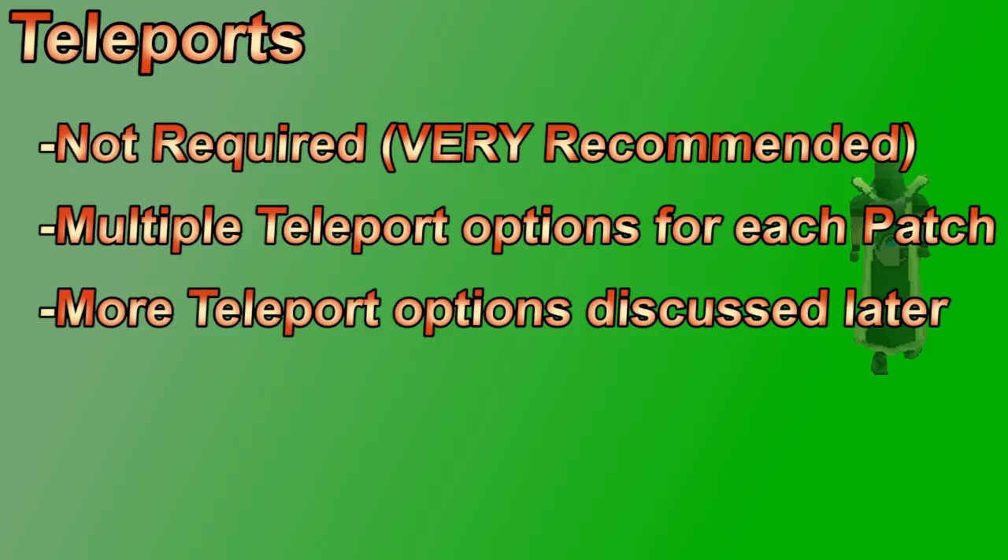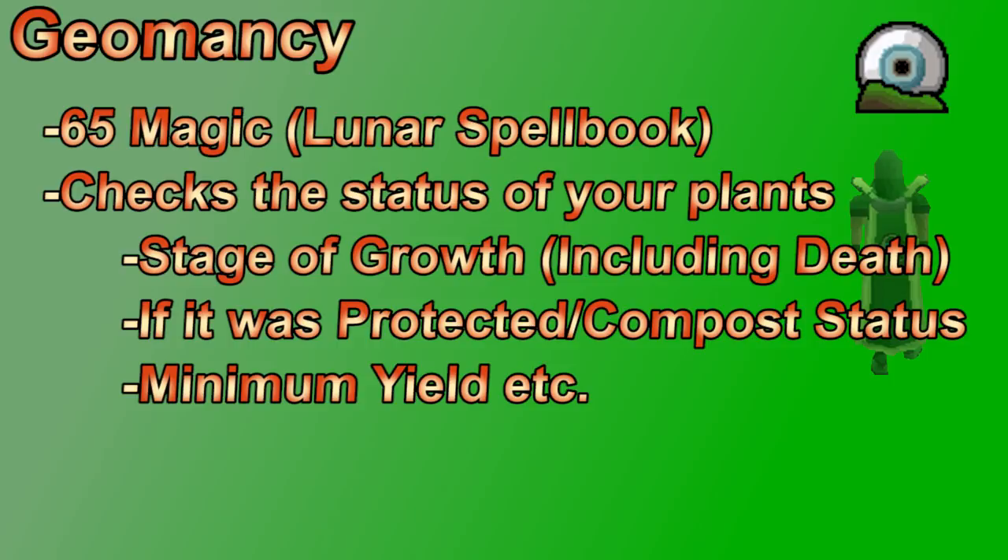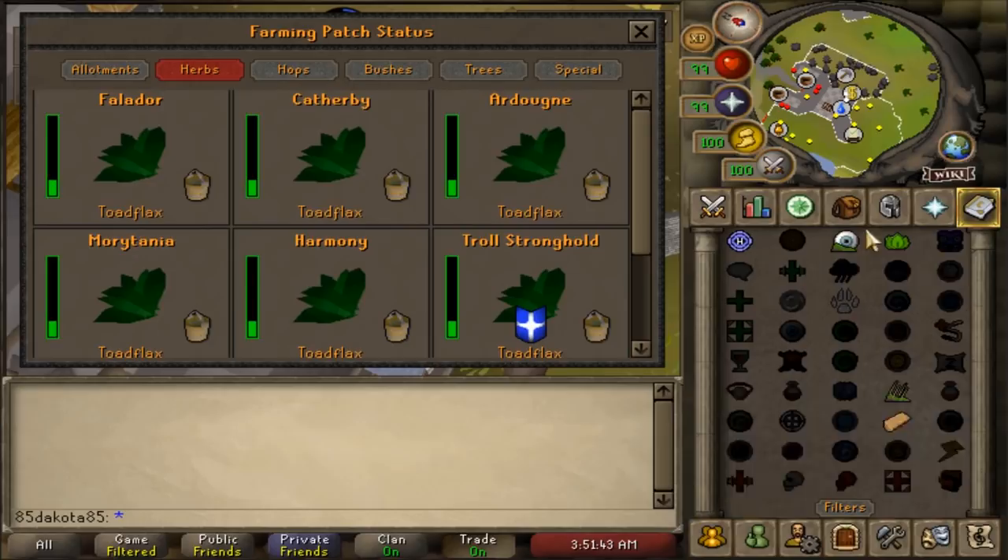There are many magic spells helpful for farming. Teleports are very important since farming is a lot of running. Most other useful spells are on the lunar spellbook, requiring Lunar Diplomacy. Geomancy requires 65 farming and lets you check your crops without visiting them — it shows all crops, how far along they are in the growth stage, whether they're protected, and whether you've used compost.